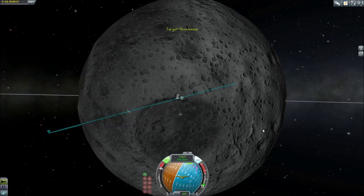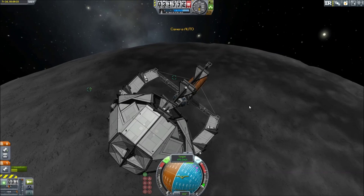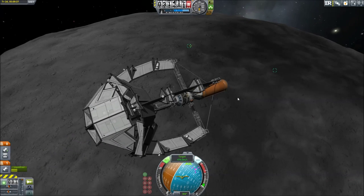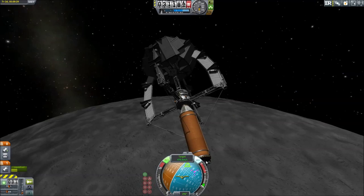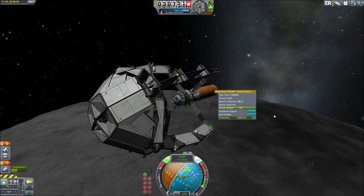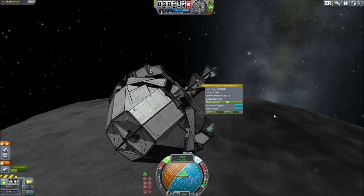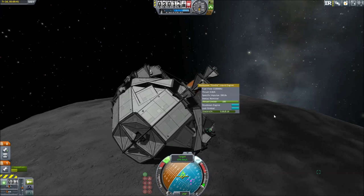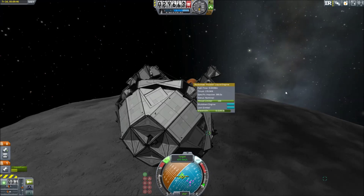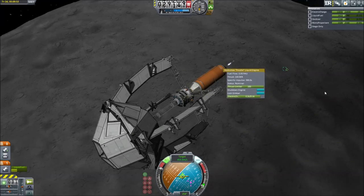Set the moon base as the target. That's probably good. Get back up to retro. So we've got a lot of speed to lose — about a thousand miles an hour — and we're only rocking the Poodle. We've got the little Robomax Poodle liquid engine. I probably should have used a bigger engine, but hindsight's 20-20. Okay, here we go. We're retro. We're burning.